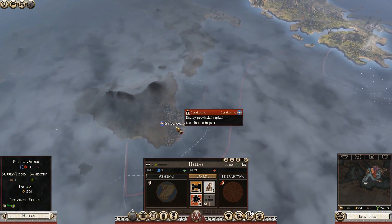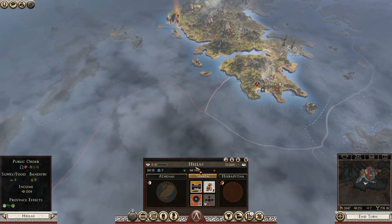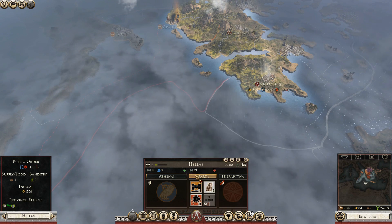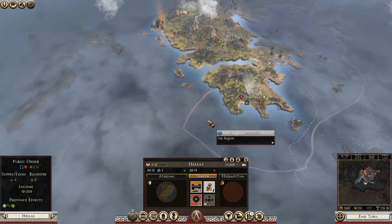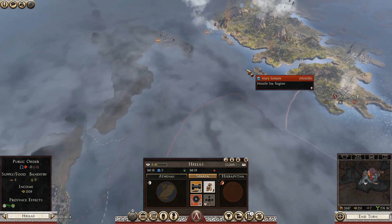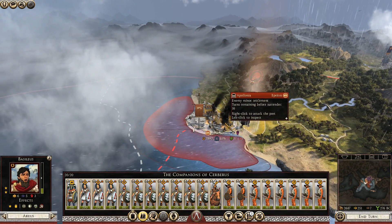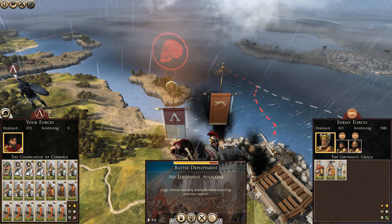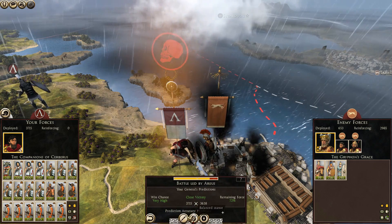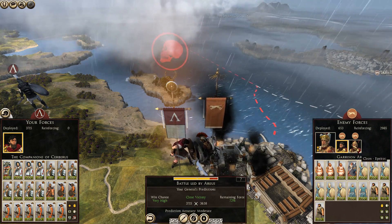This is a big threat — if they send a fleet over to Sparta, we're going to have issues. We have a big garrison here, so we might be able to withstand an attack. We currently don't have the money for a fleet yet. It's going to be interesting to see what Syracuse does to us. But for now, Apollonia is going to be ours. Let's go in and destroy. Honestly, we would probably benefit from assaulting here, but we're going to fight them on the field.